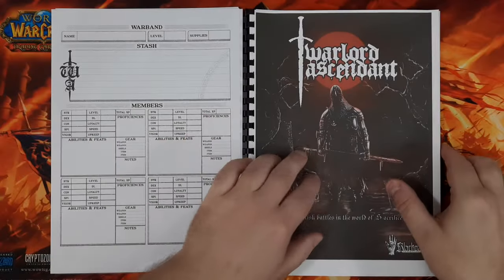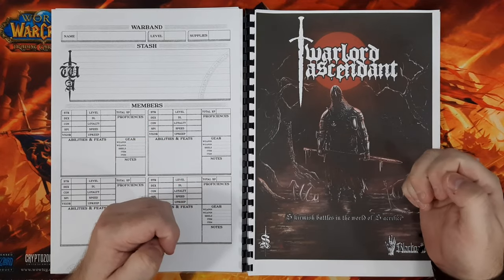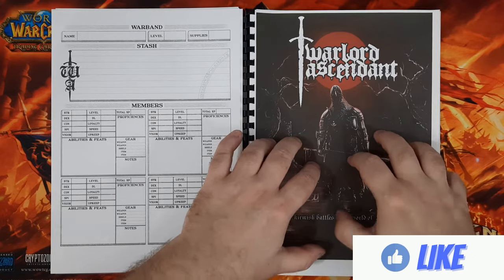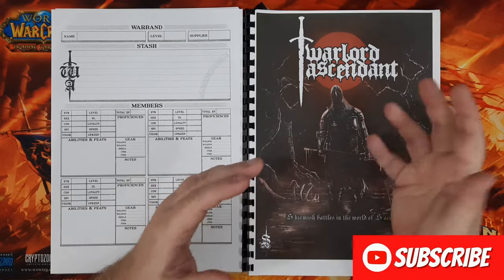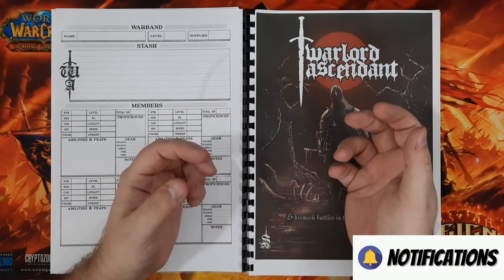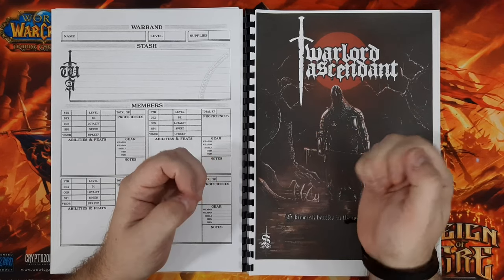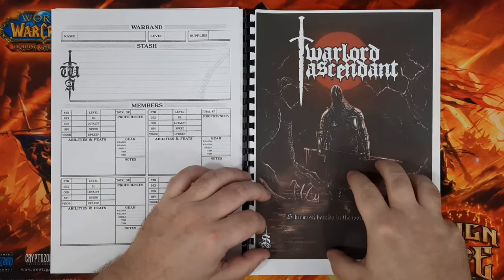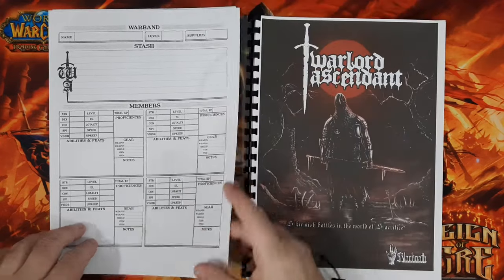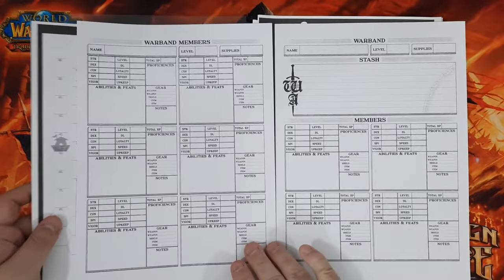With the overview of the rules done, it is now time to create our warband. As well as the rule book, you will also need to access the zip file which contains all of the gaming sheets you're going to need. If you purchased a hard copy, you can probably get them from the Black Oath website. You are going to need the warband roster sheet.